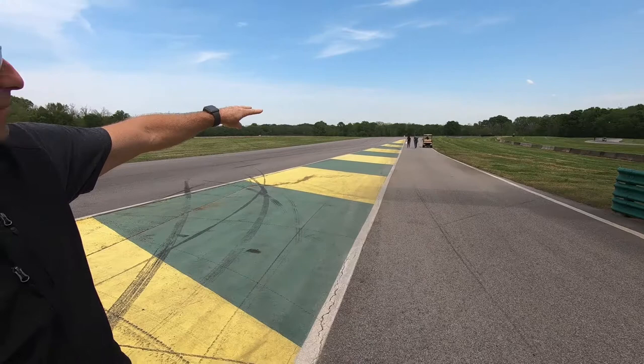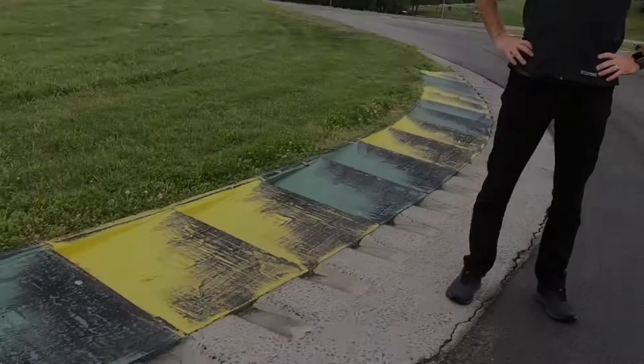Right now, we're looking at the end of the front straight, which leads into a double apex right-hander — one of the best passing zones you can have on this circuit. Very integral part of getting around this track.